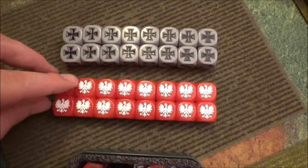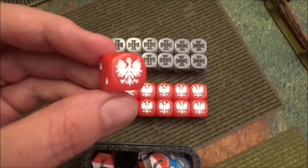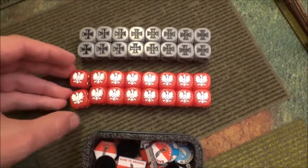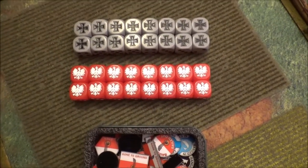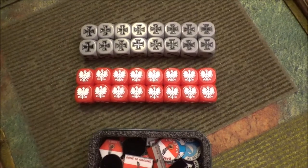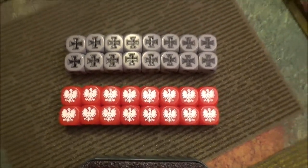I also got a set of the Polish Eagle dice. My thinking for getting the generic Polish Eagle instead of the First Armored Division specific ones was that I can use these for my Second Polish Corps in Italy, for early war Poles, and I'm thinking about doing some medieval stuff — some Winged Hussars — at the beginning of next year. So the dice are multi-purpose, and they look awesome too. The Eagles really popped and came out really well.